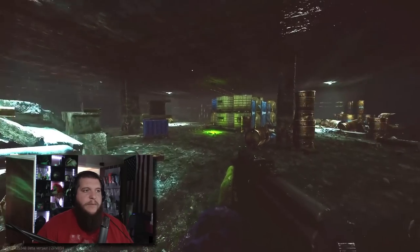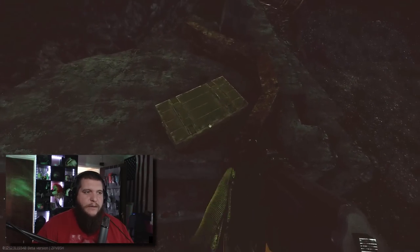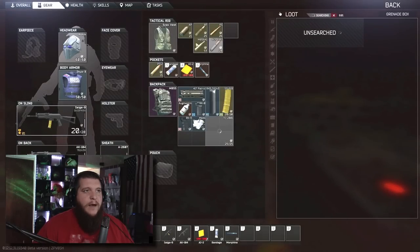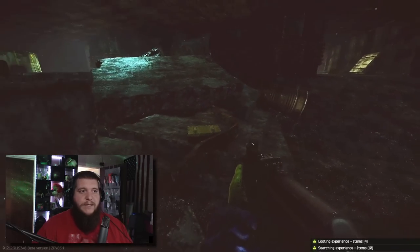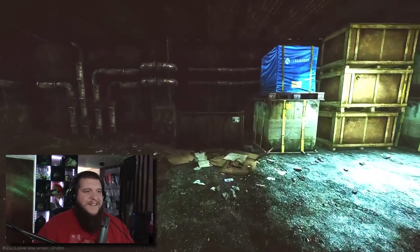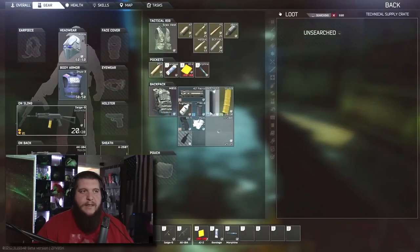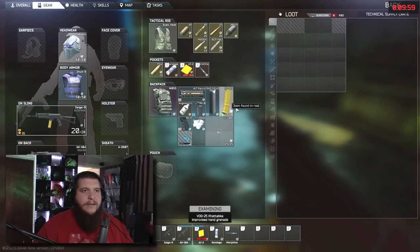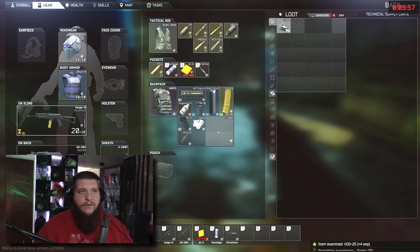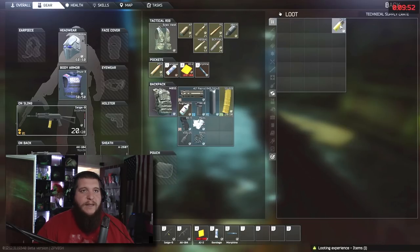Nothing in that one — someone's been through this area, but we'll still check everything. The next stop is right here: a little grenade case. This is really easy to stock up on grenades. A lot of people don't realize this grenade box is even in this rubble pile — I've been looting it consistently for grenades for years. Then there's this large technical supply crate over here that has different items for your hideout, different valuables you can grab.